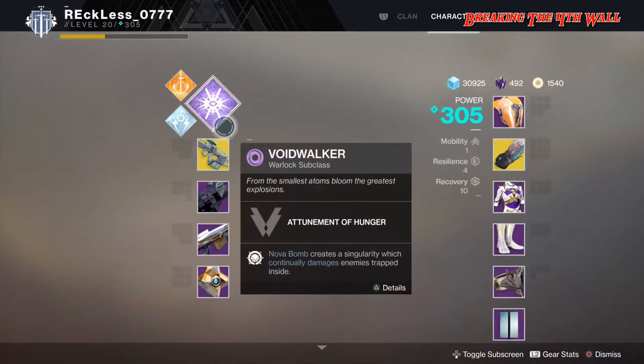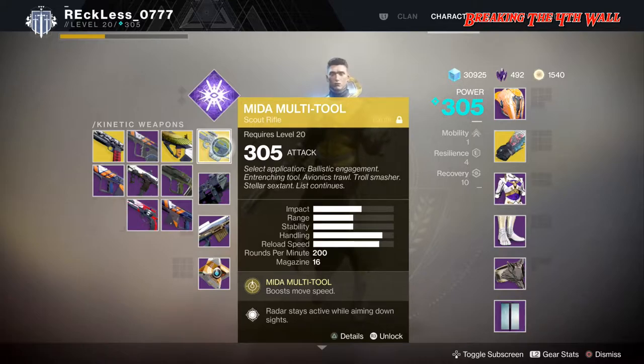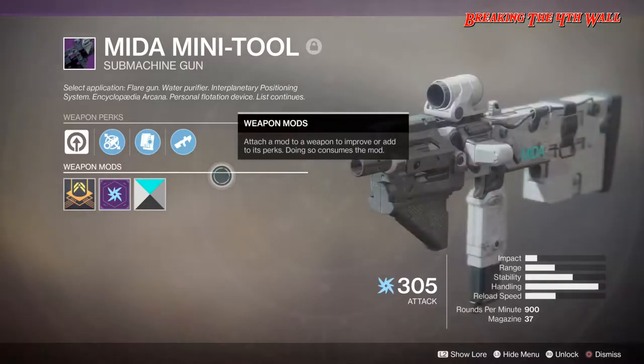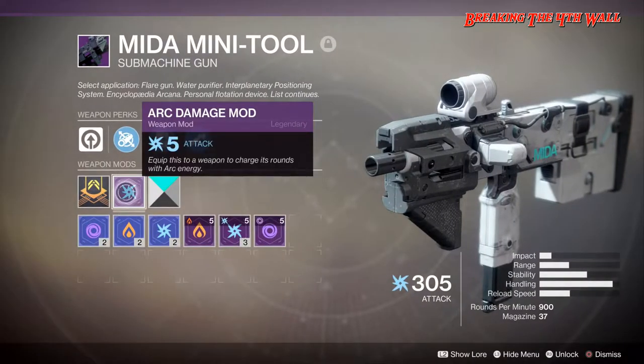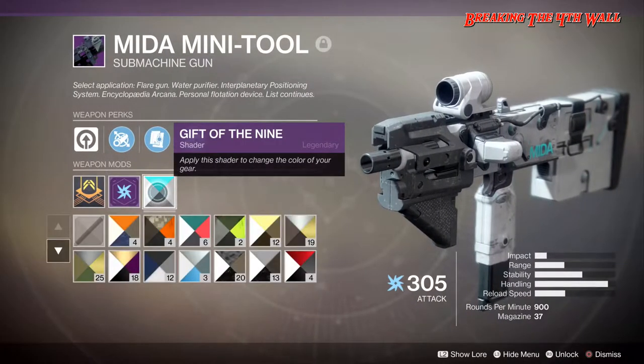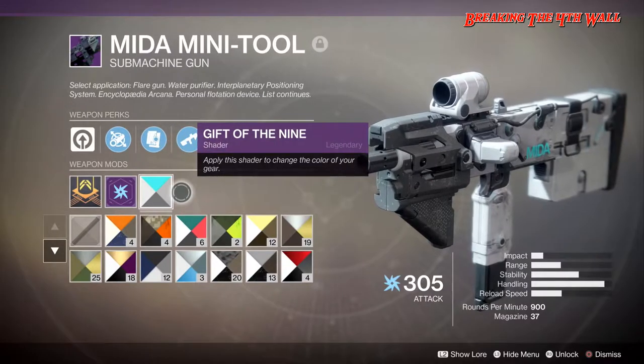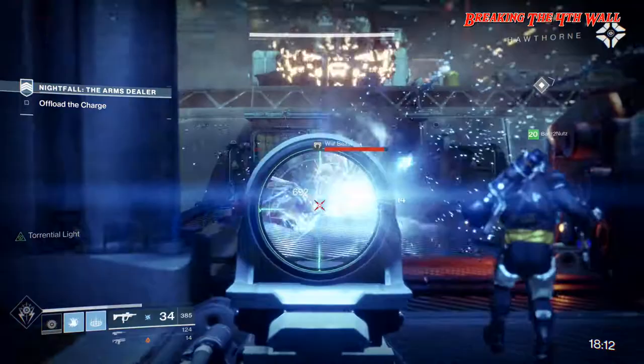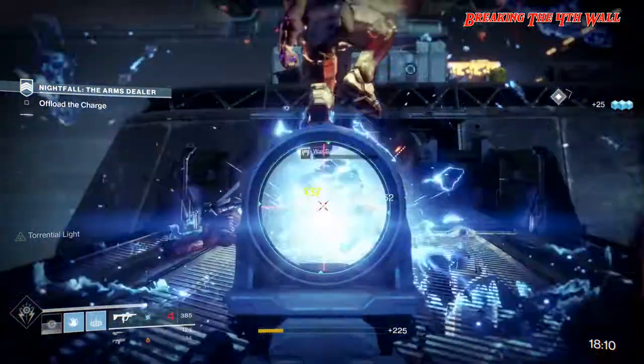That's pretty much this gun right here. My Mida Mini Tool actually has the Arc damage mod on it, as well as the Gift of the Nine shader — it looks pretty cool to me. This gun has pretty decent perks, nothing too groundbreaking, but it shines most when Mida Synergy is active.